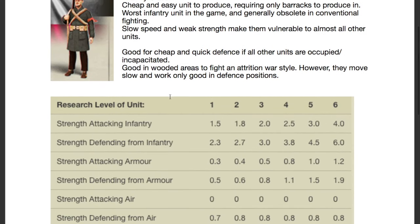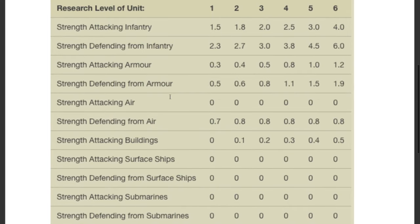Let's have a quick look at their statistics. So you can see attacking infantry — these are their levels here. They generally do not have a strong attack on infantry; another infantry's defense will generally outweigh a militia's attack. Their strength defending from infantry is a bit better, and in a fortified position they will be able to defend against infantry units, but I wouldn't count on it.